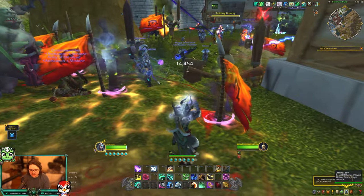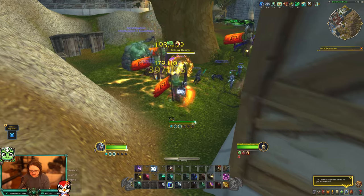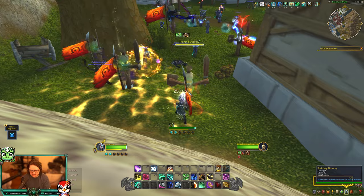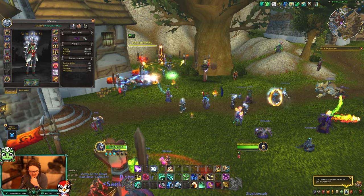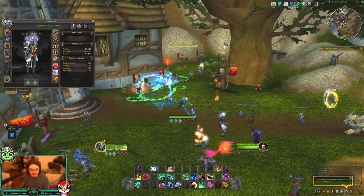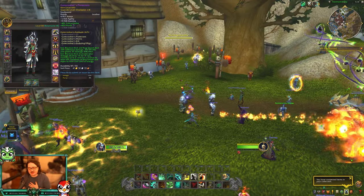With Tiger Palm you get AoE damage to everyone. You could build up stacks with Fist of Fury, Rising Sun Kick, and Blackout Kick — trying to get a reset, but that doesn't work. Overall I think this is a pretty good tier set; it's just more damage which is nice. I think there's a way to get to six stacks without pressing Tiger Palm if you can get resets on Rising Sun Kick. Overall the Windwalker tier set is pretty solid — good damage, AoE damage, and a little bit of burst damage.